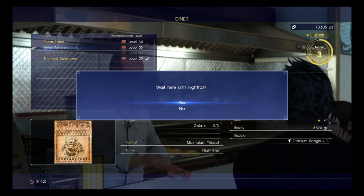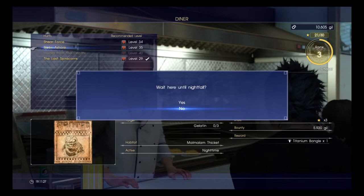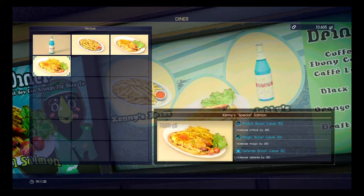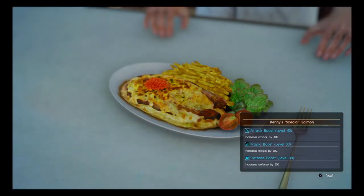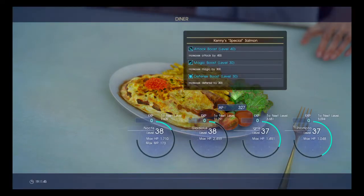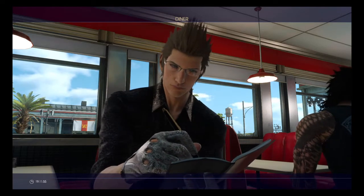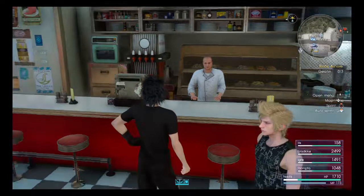That probably means we're going to need to wait around for a fair amount, although we will be going through a lot of Malmalum so hopefully it will just be naturally the time it takes us to get there. We'll also buy Kenny's Special Salmon - I think this is the original Kenny's Diner. This gives us a Special Salmon recipe which provides a very decent Attack Boost, Magic Boost, and Defense Boost all at once, and gives Ignis another recipe: Kenny's Secret Recipe, needing Garlic and Wenath Salmon Fillet. Now we have our buffs and we are ready to head in.